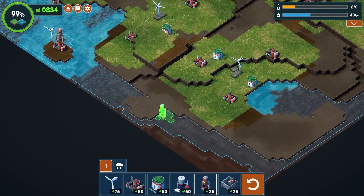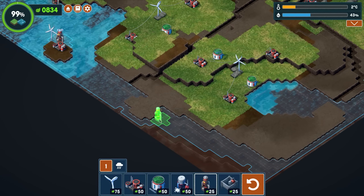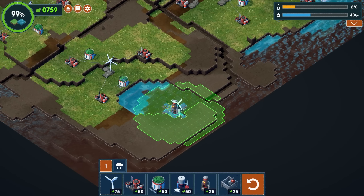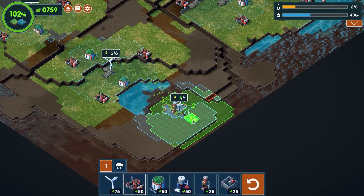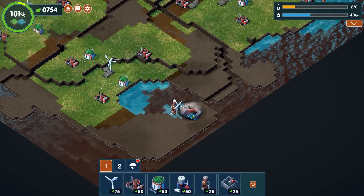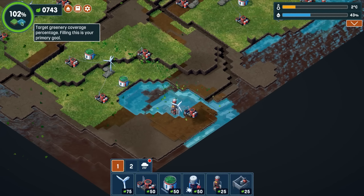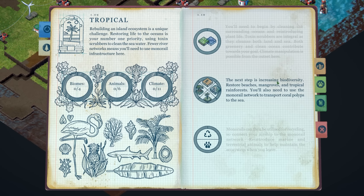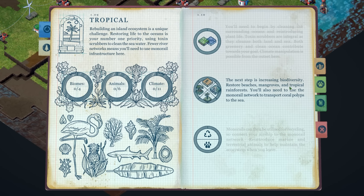Are we at 99% greenery, or is it because we need more water? Let's throw this in here, get this in here. There we go - 102%! The next step is increasing biodiversity: restore beaches, mangroves, and tropical rainforests. You'll also need to use the monorail network to transport coral polyps to the sea. There's a monorail - no way!